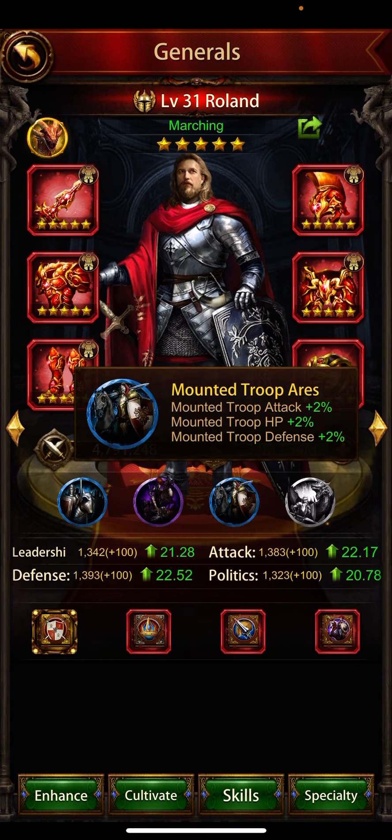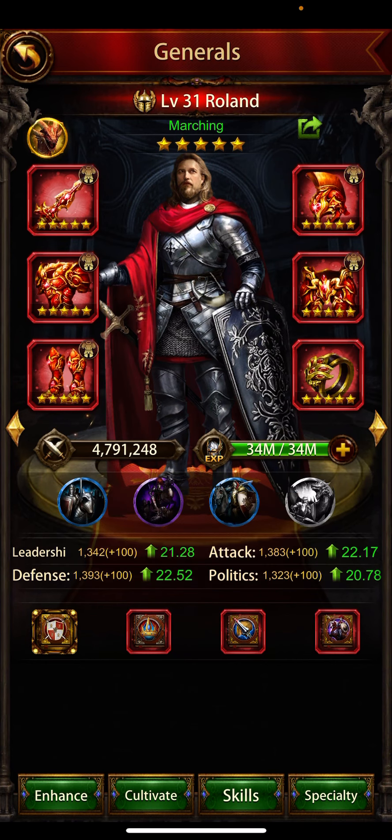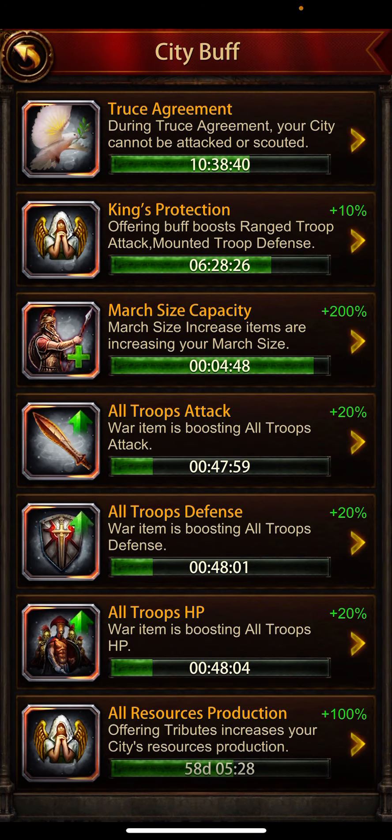I have 2% mounted troop HP using mounted troop attack against monsters, mounted troop HP against monster skill book, and march size — all buffs are activated. I also use the senior march size increase of 200% for one hour, with 5 minutes left on it. On top of that, I'm using 20% attack, 20% defense, and 20% HP buffs. You can also use these when attacking enemies on the battlefield to boost your troops.